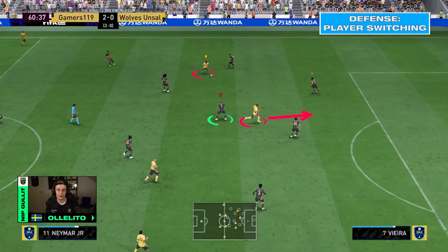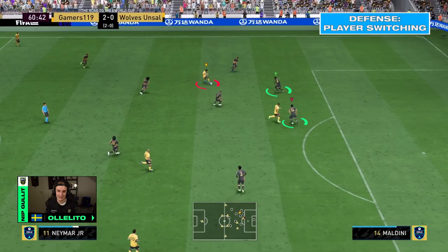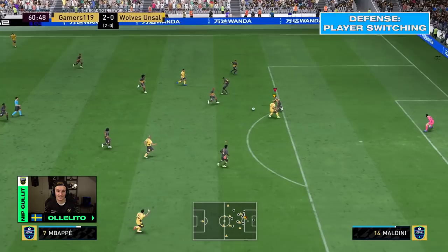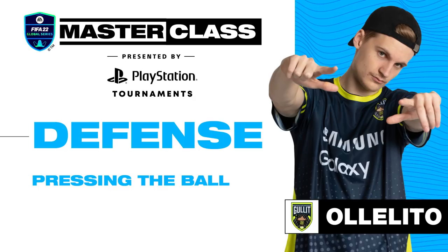I see he has a very good run with his striker coming in behind, so I want to play switch to my center back. On the other center back you see a green arrow on top of him — that means I'm trying to put pressure on the ball holder using the second-man press by pressing R1 on your controller. This causes my opponent to make a very quick decision, and I'm standing in front of him with my center back, getting the ball and starting to build an attack.